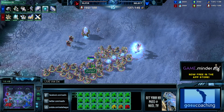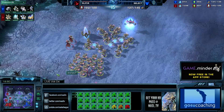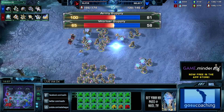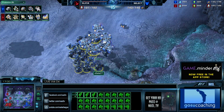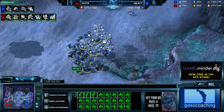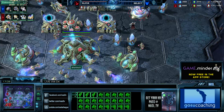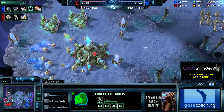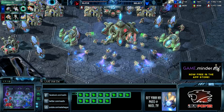Select, with that third base up, is going to continue to macro up. He's at 81 army supply against 100, so it's not terrible for Select, but this army of Alicia is just brutal. He's getting the Warp Prism, and the Colossus switch is coming. Dealing with Templar, Chargelots, and Colossus — it's like the Holy Trifecta, and it's almost impossible to deal with.